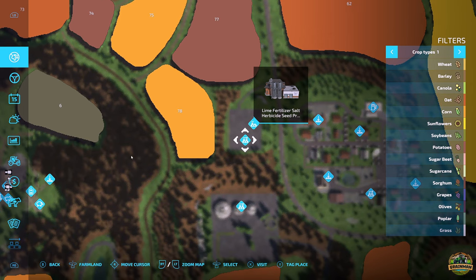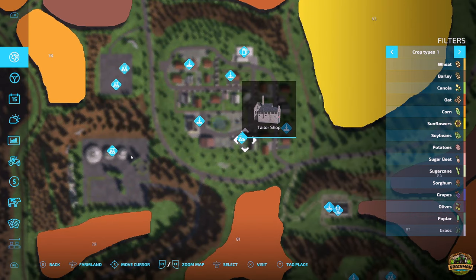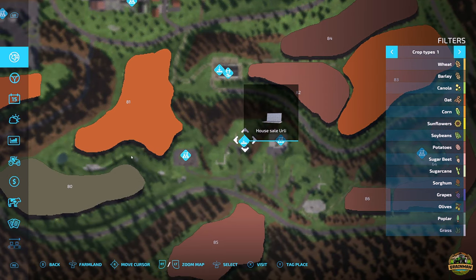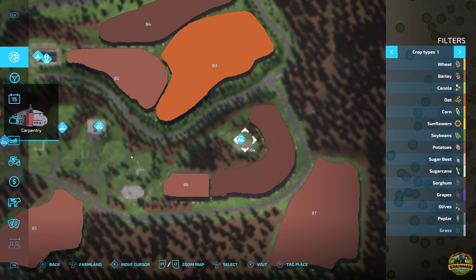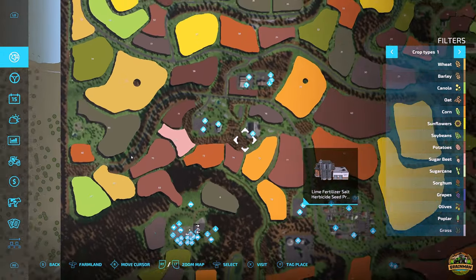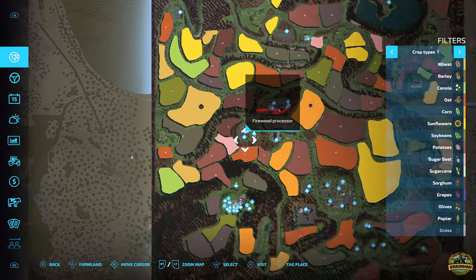Further selling points include: spinnery, biogas plant, sun view selling point, teller shop, firewood, pet trade, bale sales, animal dealer, bakery, house sell, carpentry, dairy, and the grain mill. There's also the apple press location - that's pretty much all of the productions and sale points covered.